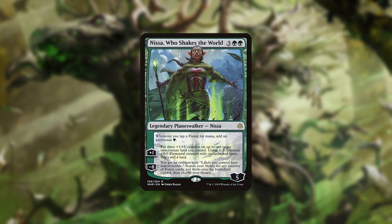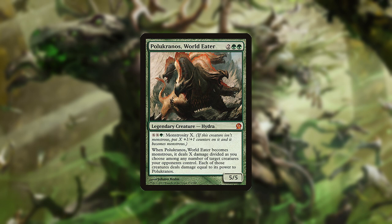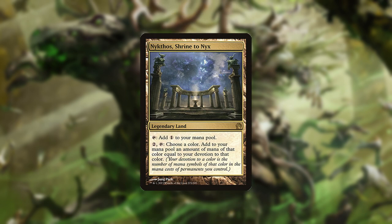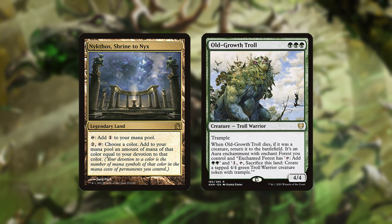Other threats that may be played are Nissa Who Shakes the World, which provides more ramp and spits out additional threats in the form of lands, and Pelucranos, which is a large threat that can eat small creatures. Lair of the Hydra is a land that can become a large creature itself. Finally, Nykthos can provide a huge mana advantage depending on how many green pips you have, and can potentially generate an early advantage with cards like Old Growth Troll.